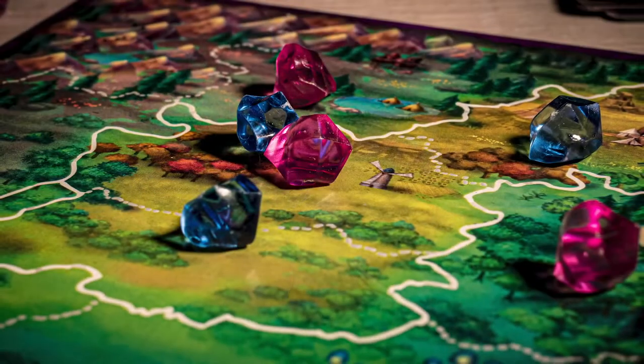In Lost Lights, two players battle with their party of adorable animalistic characters for control over the regions of Amanar.